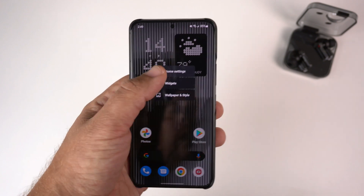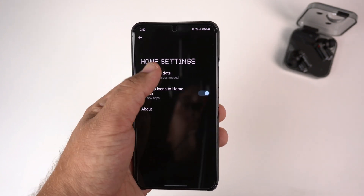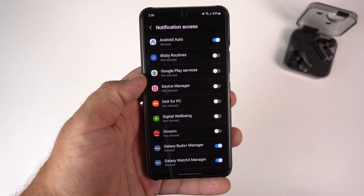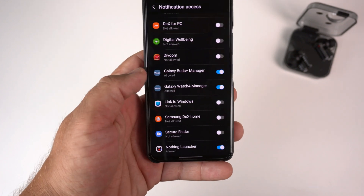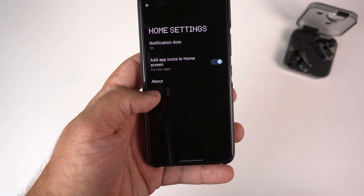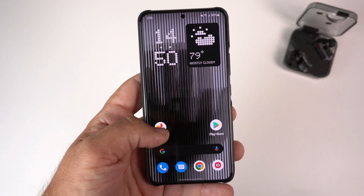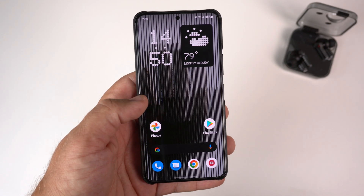Let's see what else we get here. If I go to home screen settings, there's a notification dot option — I can change those settings and allow notification dots on it. There's also an add apps to home screen option, which I don't want. So there is the look of it.